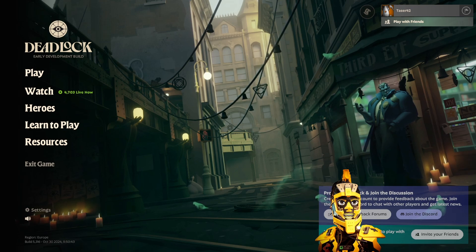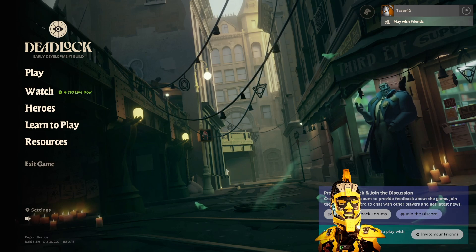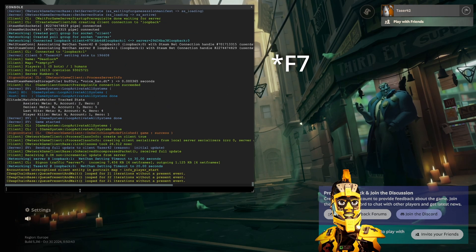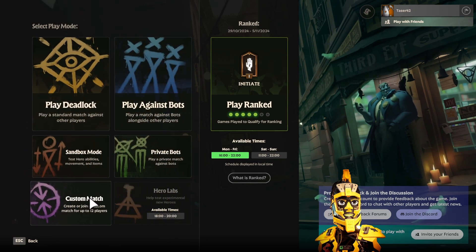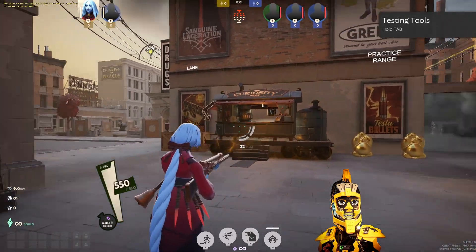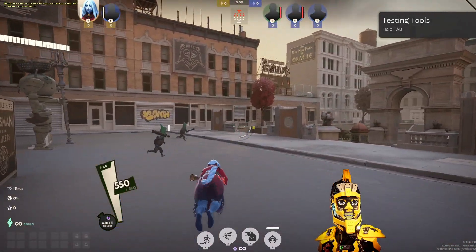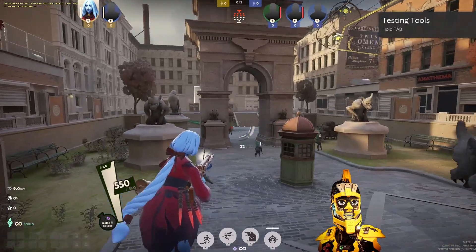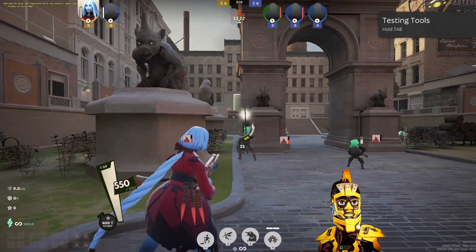Hi guys, I just noticed I've been having low FPS at the moment in Deadlock. I noticed one trick I'm trying out — if you open the console and put in 'fps_max 60', it should lock your FPS to 60. After a quick try, I feel it's a little bit snappier. I have to test this again in a game, but I feel you can test this out if you feel you're having a choppy or laggy experience in game.